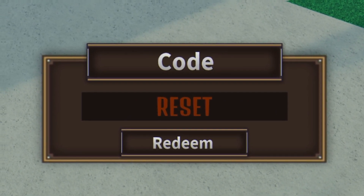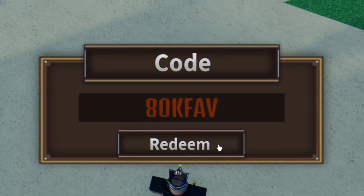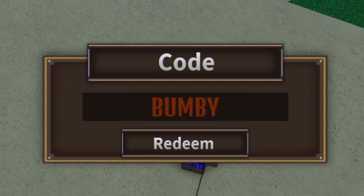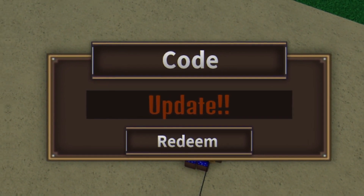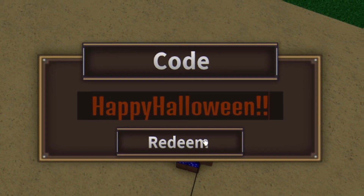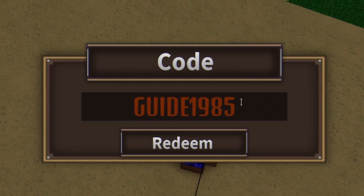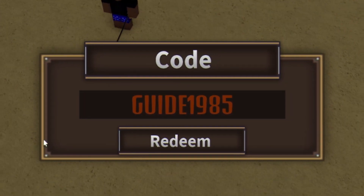Moving on, we have the code 'RESET' — redeem that for a stat reset. Then we have 'CANDY10', followed by '80KFAVE', then '30KLIKES'. The next code is 'BUMBY', then 'UPDATE!!' with two exclamation marks. After that we have 'HAPPYHALLOWEEN!!' with two exclamation marks. Then we have 'YY0RK', and finally the code 'GUIDE1985' — redeem that right now for some cash.